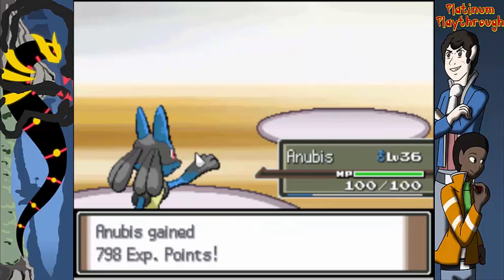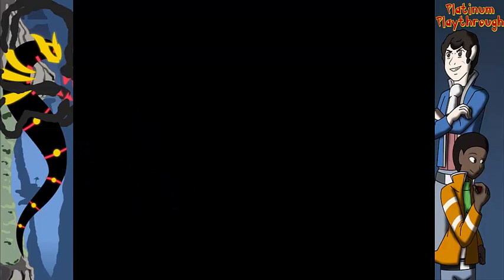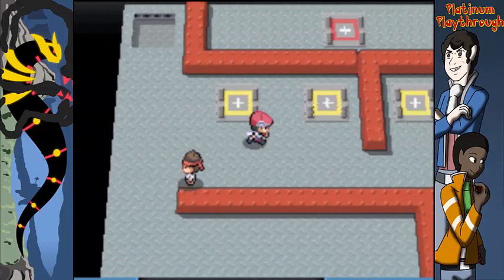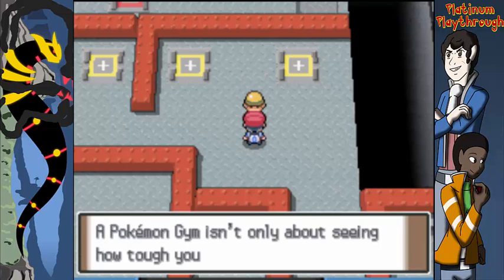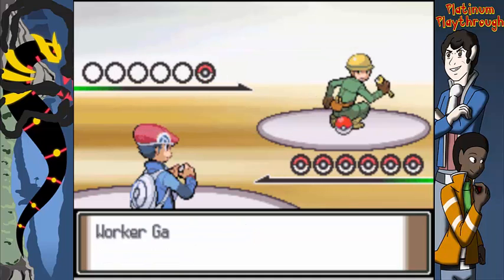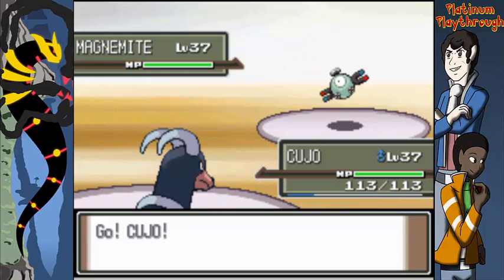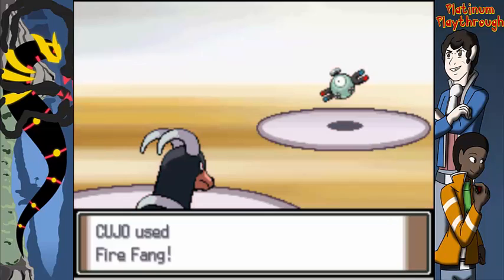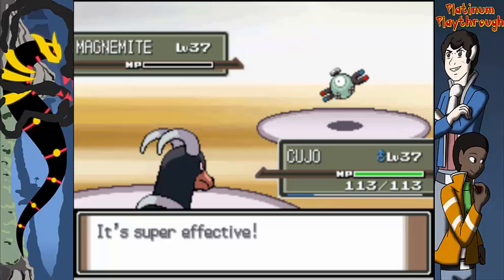Joel, what's your favorite gym so far in this game? The fighting gym with all the sandbags. Why? Honestly it's the only one I really remember. What about the water gym? I remember that but not what happened there. That Gastrodon was four-times weak to ground — quadruple weakness to ground! Really good, you did your homework!